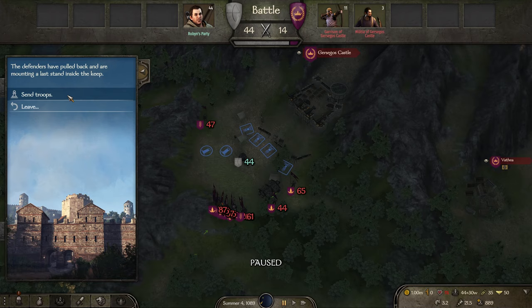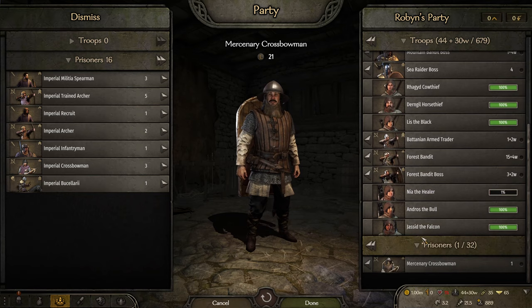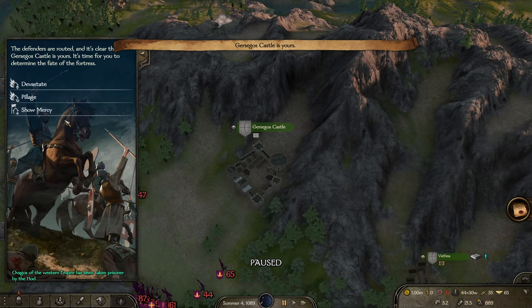Now we've got to do the keep battle, but I'm down so we just have to send them in. No casualties, not even an injury — very nice. Nobody here we can really use except for the mercenary crossbow, which we'll gladly take to help replenish a little bit. Look at all these injuries — ouch. We're going to get besieged immediately.